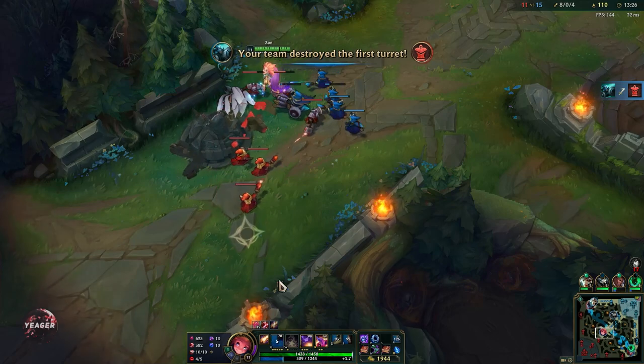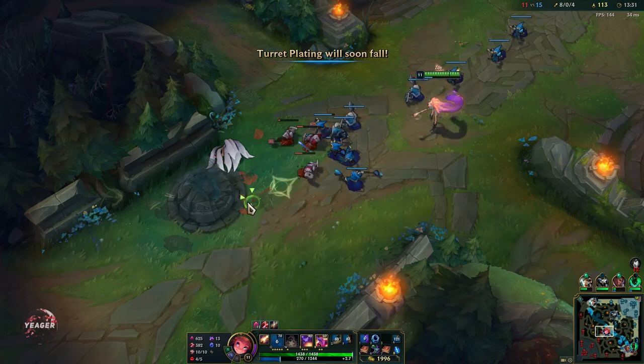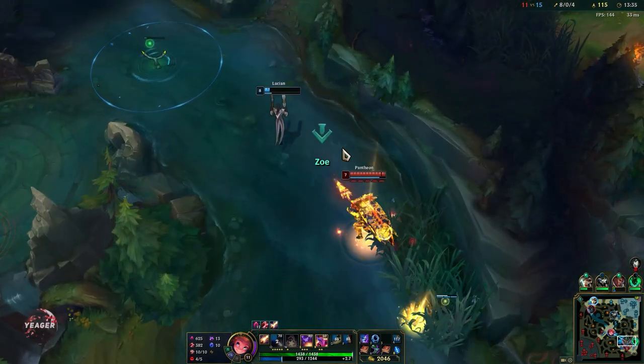So if you play against Zoe, you want to take Cleanse on most champions so you can get rid of that bubble.